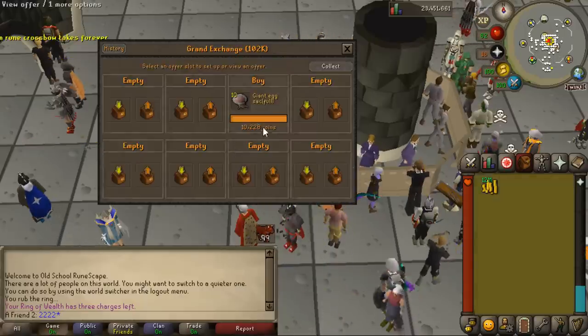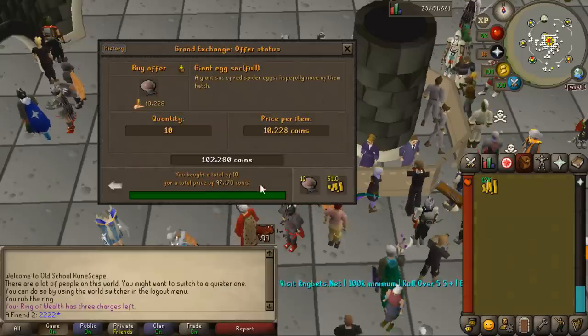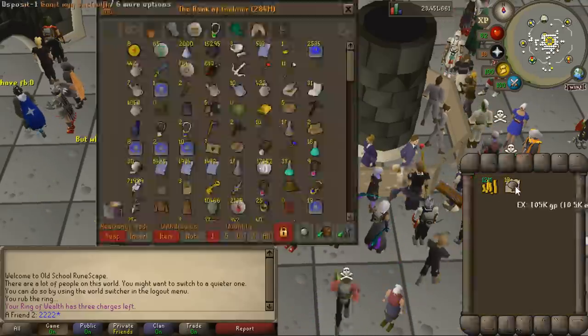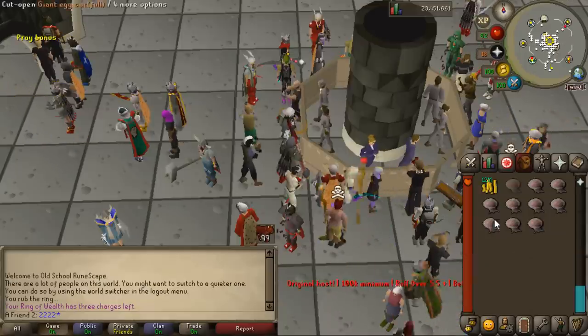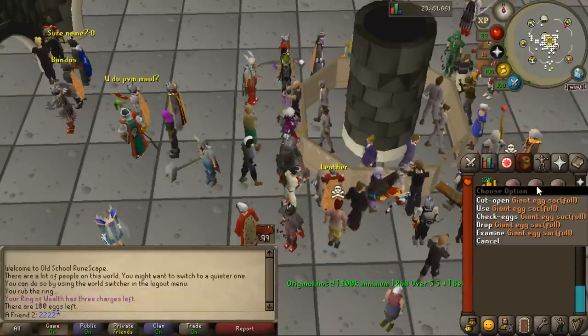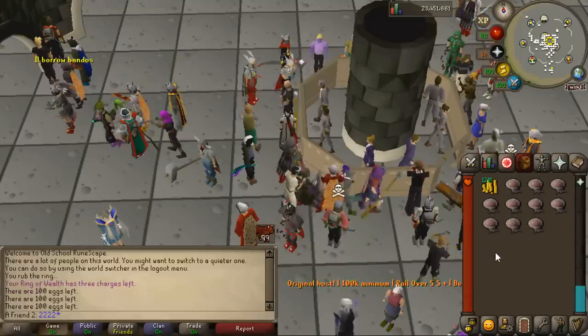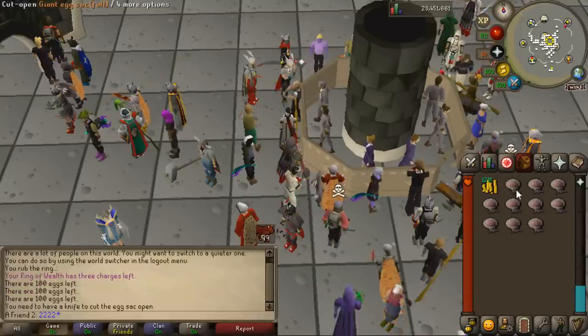There's an interesting item — a giant egg sack which is full. I hope it sells for a medium price. I spent 97k on 10 of these to see if I can get my money back. When you open them, you can actually check how many eggs are inside — 100 eggs each.